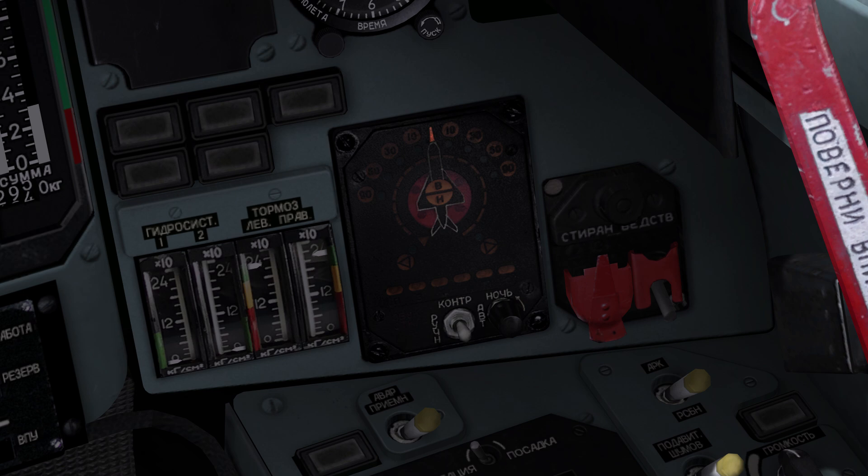The RWR will indicate the direction and type of threat that is targeting you. The ground radar types are the middle four lights along the bottom of the RWR and they indicate the following types of ground radars from left to right: long range radars, medium range radars, short range radars, and early warning systems. You can think of these as being ordered from highest threat to lowest threat level.